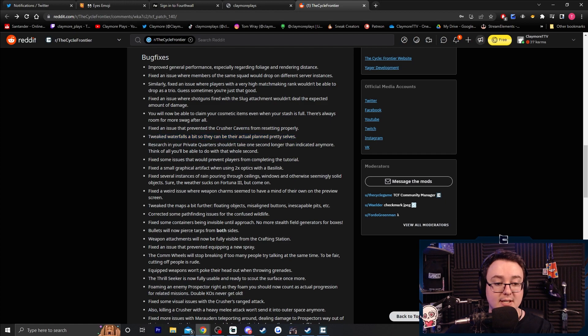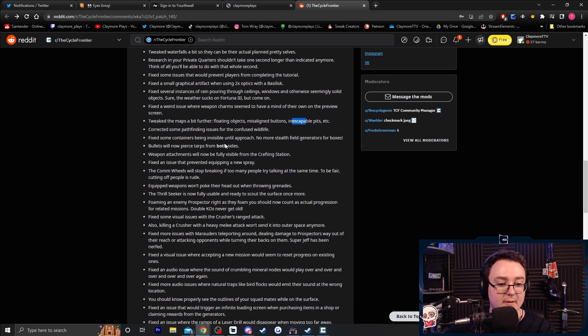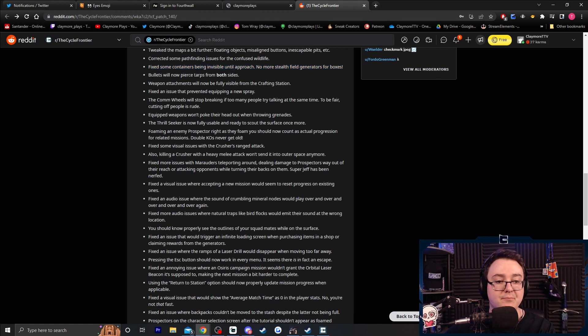Tweaked waterfalls. Research in your private quarters shouldn't take one second longer than indicated anymore. Fixed issues preventing players from completing the tutorial. Fixed a small graphical artifact when using 2x scope with the Basilisk. Fixed several instances of rain pouring through ceilings, windows, and otherwise solid objects. Fixed a weird issue where weapon charms would animate on their own on the preview screen. Tweaked maps a bit. Bullets will now pierce tarps from both sides — this has been annoying me for the longest time, happy they're doing that.